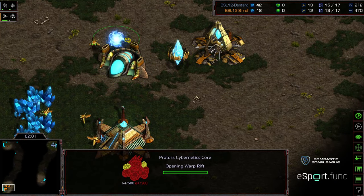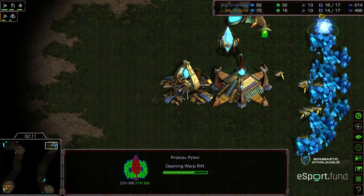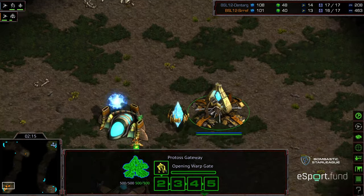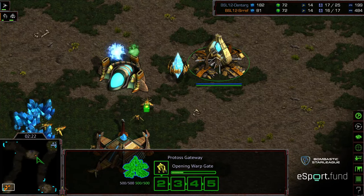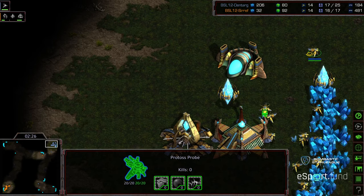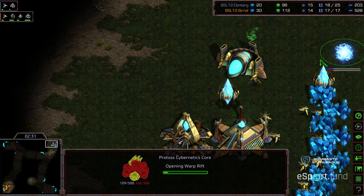Sometimes you can do little things like that and get away with it. We are seeing a cybernetics core before zealot, and no zealot being produced. I'm waiting for the 100 minerals to see on either side. Initial zealot being produced for Dentarg, which is going to slow down that cybernetics core. Late first zealot here for Syrith — but that's going to allow that cybernetics core to get up a little bit earlier and that dragoon to come out a little bit faster, which should deny scouting information earlier to Dentarg. Small advantages here and a little bit of early build mix-up.